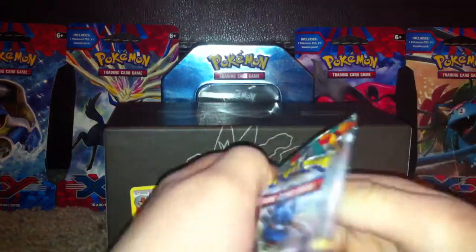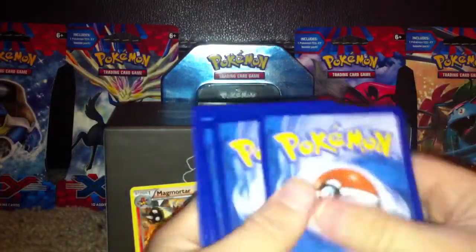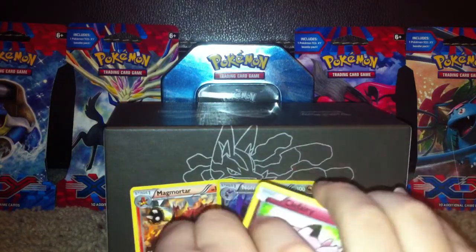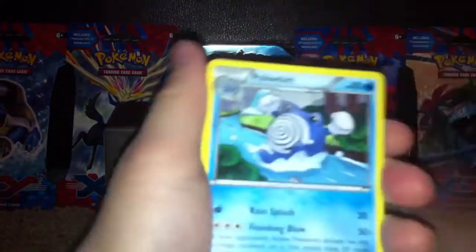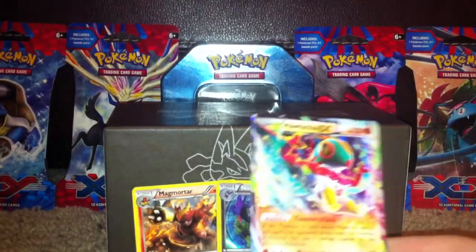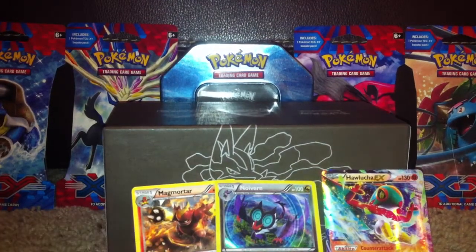Let's go, Lucario — don't let us down. Lucario can do this. We may have pulled an EX. Clefairy, Eevee, Electabuzz, Gothita, Makuhita, Vigoroth, Poliwhirl, Watchog, Torchic, and a Hawlucha EX. That's kind of coincidental since we pulled that in our last box.